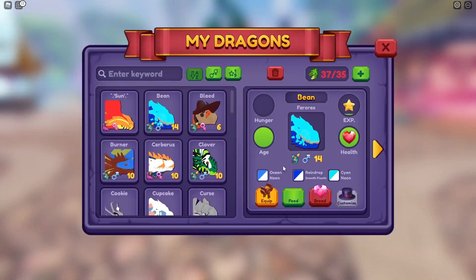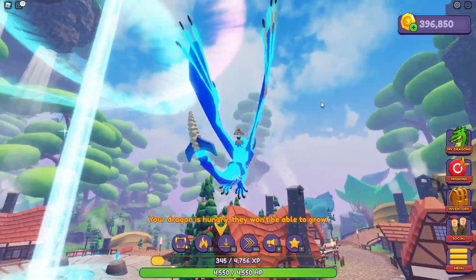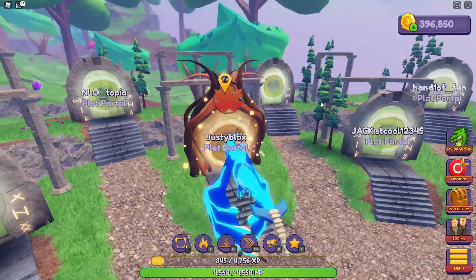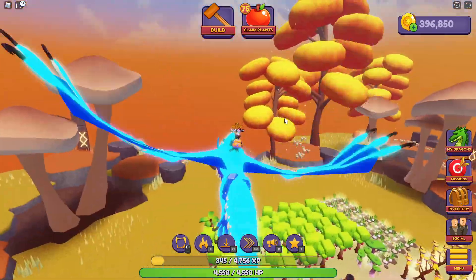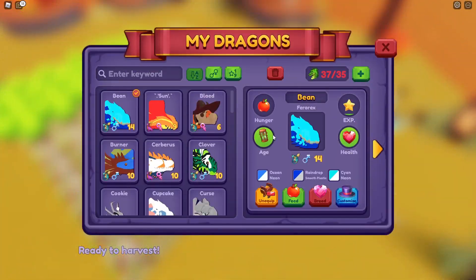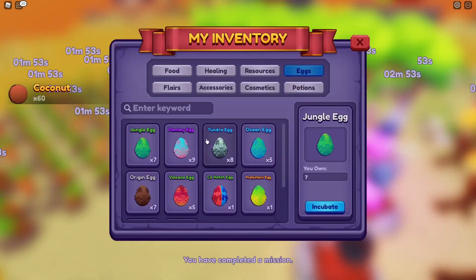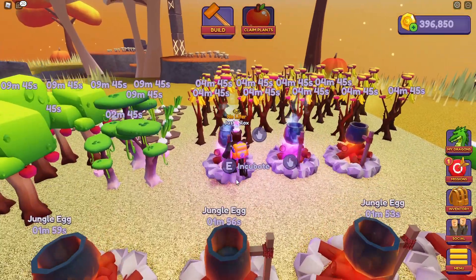We need to go to our home base and get some of these eggs in the incubator. Then we'll go and explore the new jungle world. Look at our lovely gate, it looks beautiful. Into one of the most beautiful worlds - this is just stunning, it takes my breath away every time. Let's land - well done Bean, you've done your job. Let's incubate all of them, we're doing it!